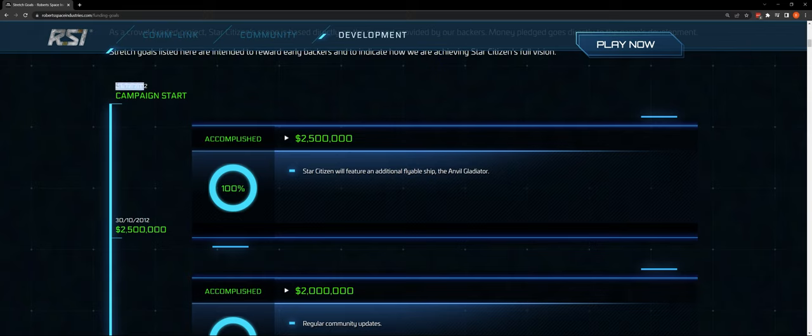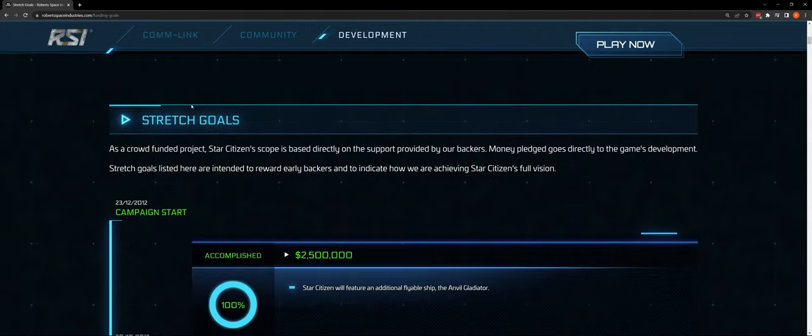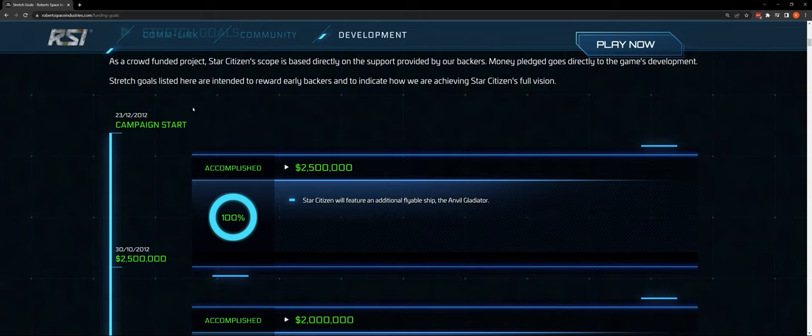This campaign goes back to just before Christmas of 2012, when Star Citizen moved from Kickstarter onto its own platform. These are the goals they started with — if they meet or exceed a funding number, they will add the specified features. The first goal is at $2,500,000.